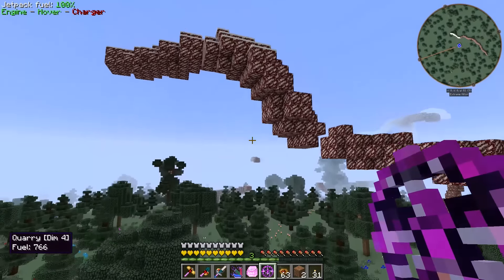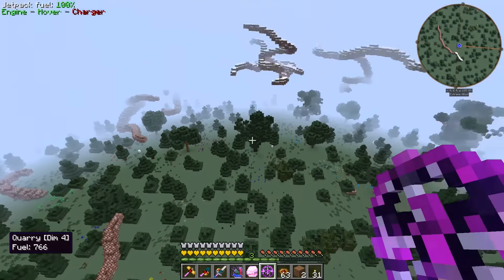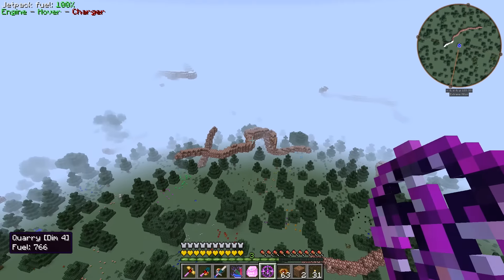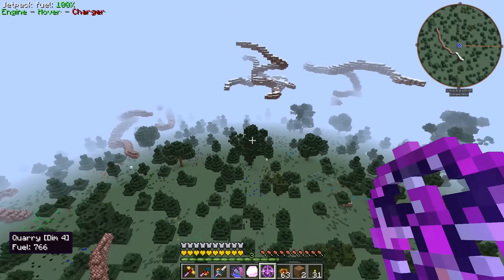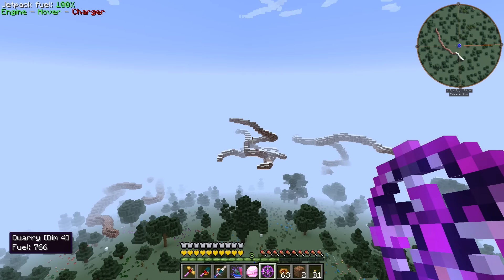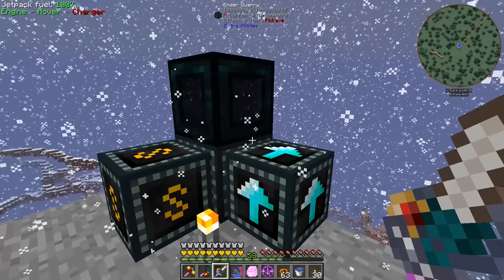The next thing I'm going to do is probably get some angel blocks, go up in the sky a little bit, put out some markers. I might just mine a bunch of this nether quartz by hand for now, just so we have it available — because I'd like to start getting into the Applied Energistics stuff pretty quick, and we also need the nether quartz for Draconic Evolution dragon spawning. Let me go ahead and cut — we'll be back in just a minute.